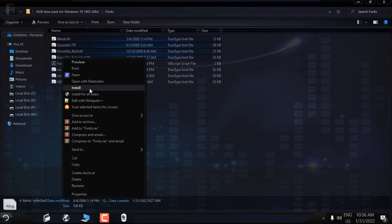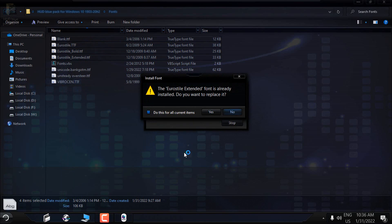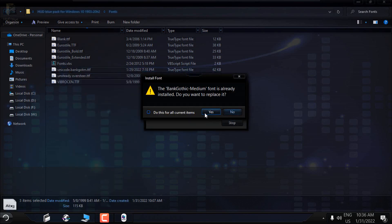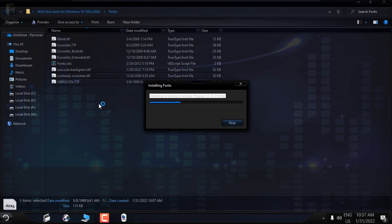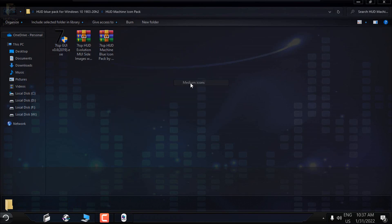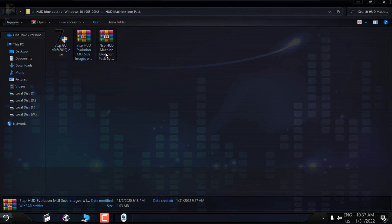Now go back and go to the Fonts folder. Select these fonts and click Install. I have already done that so I'll just click Yes to show you how to install fonts — right-click and choose Install. I will just replace the installed fonts on my PC.